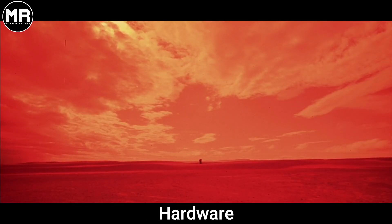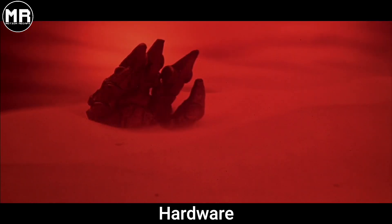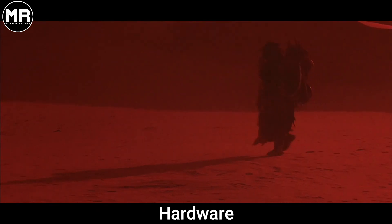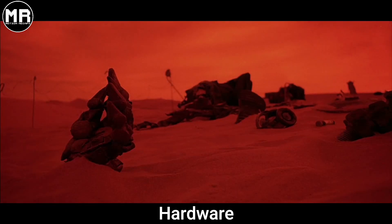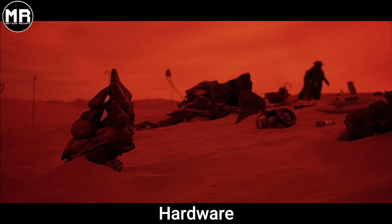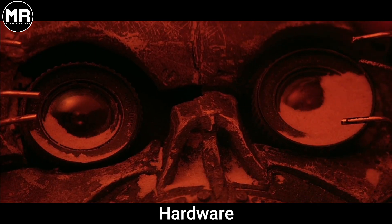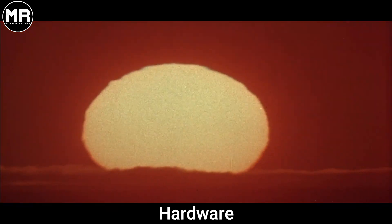It begins with a nomad scavenger as he treks through an irradiated wasteland looking for scrap to sell. Soon he finds a pile of junk, and there he discovers an android buried deep in the sand. However, he doesn't notice that the android's hand is twitching. The scavenger digs everything out, collects the pieces, and quickly flees as he notices a sandstorm approaching.